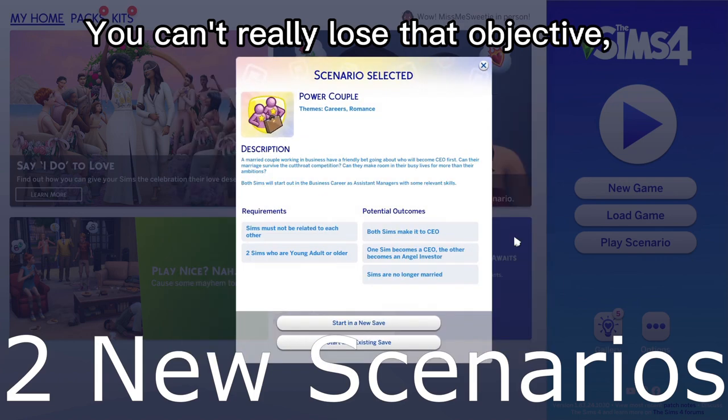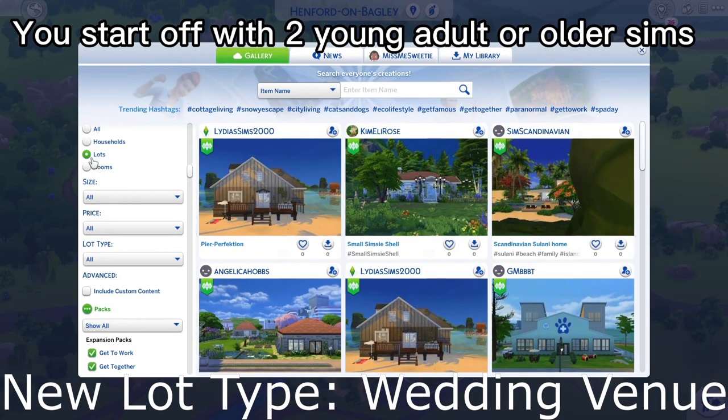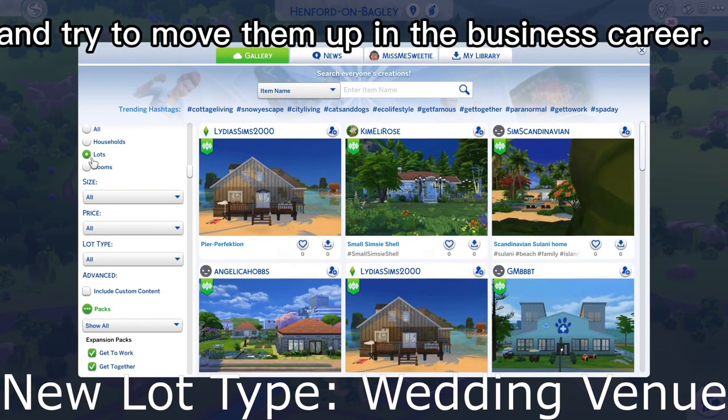You can't really lose that objective because it's really easy. The second scenario, which is not time-limited, is Power Couple. You start off with two young adult or older Sims and try to move them up in the business field.